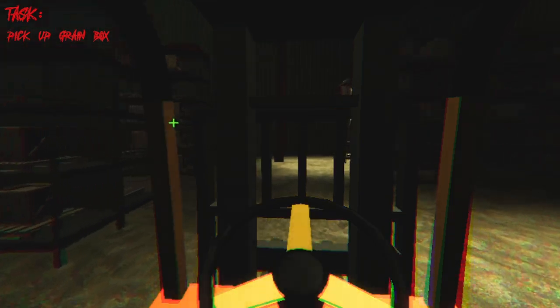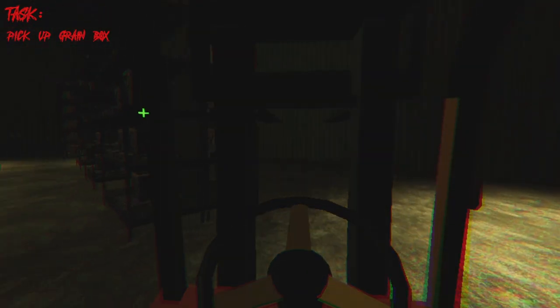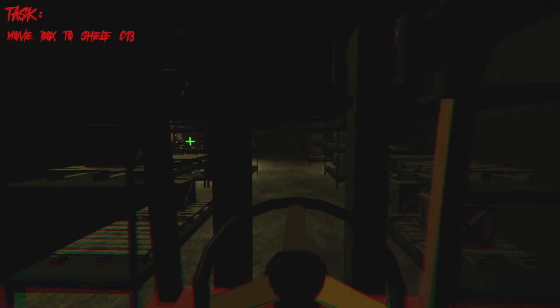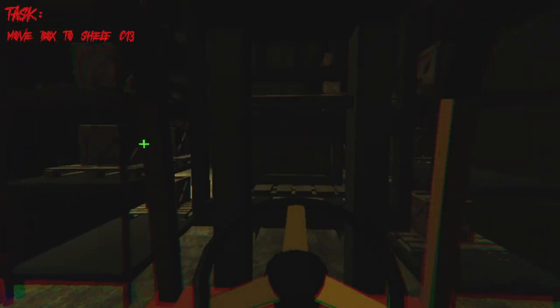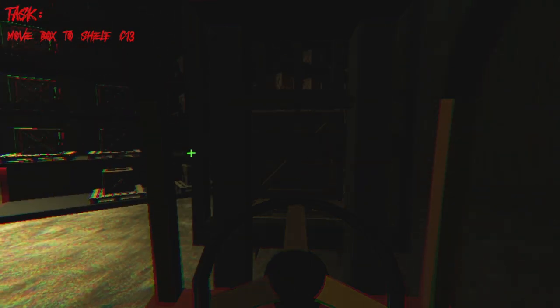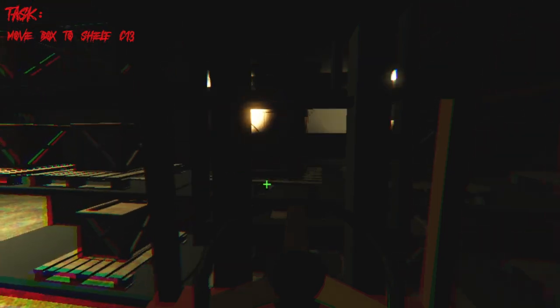Shenmue really desensitized me to the whole working a forklift sort of deal. Not really scared — in fact, I might as well be licensed to forklift after playing that game. Grain box, let's go. Shelf number C13. I wonder what kind of warehouse this is — it's very organized, like everything's evenly spaced, and one person can handle it?